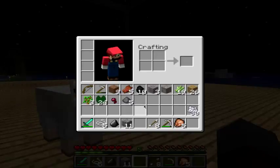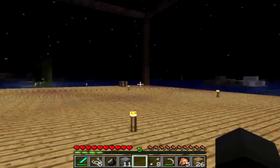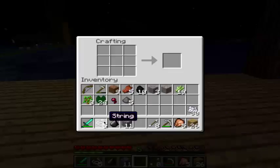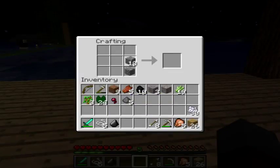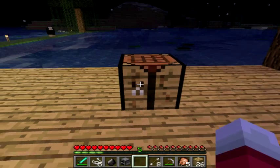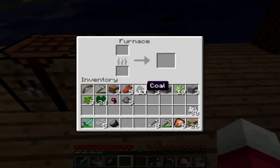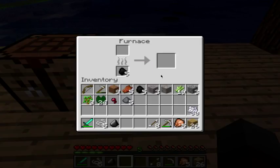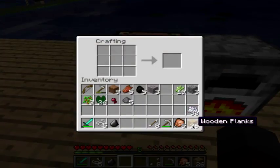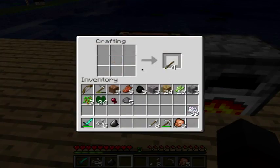24 lily pads. We also need a furnace — plop it in. We might smelt the iron now. An axe — yes, an axe.